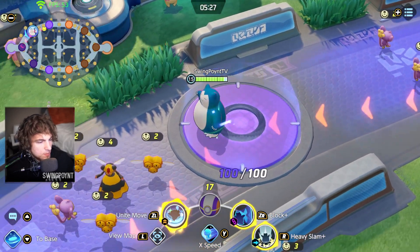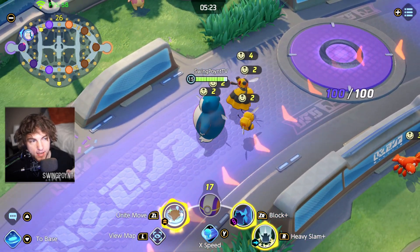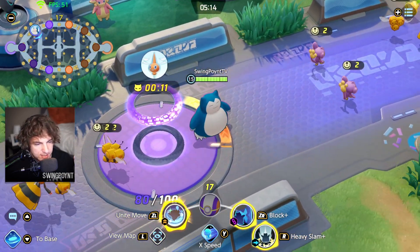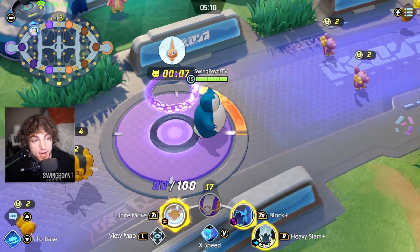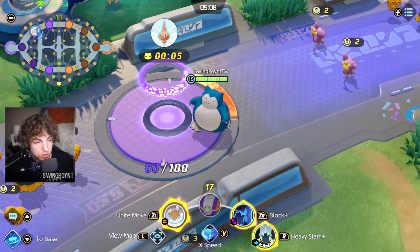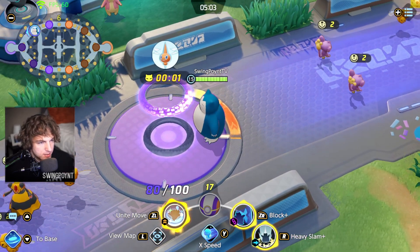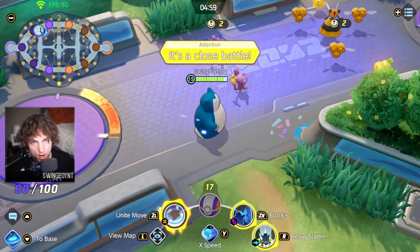If you push Rotom off his path, what he's going to do is advance around your goal rather than right on it. Once Rotom gets over there, he'll still take his 20 points, but the enemy team can't score on it. So they have the 15 seconds, but they wouldn't be able to score. As soon as Rotom disappears, you'll see the shields come back — but for the time being, they're not allowed to score on it.